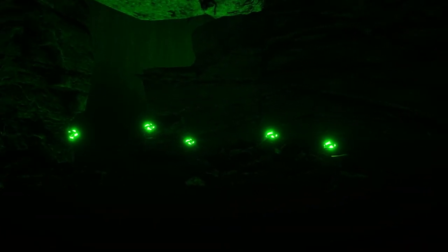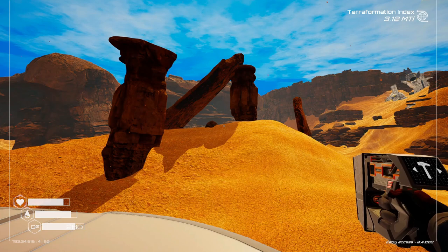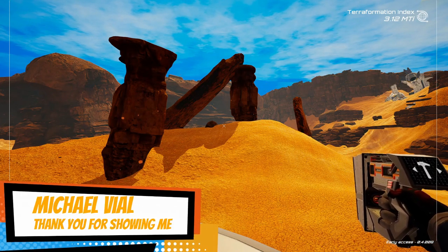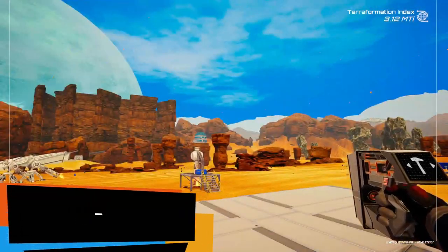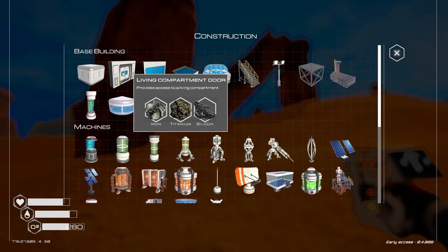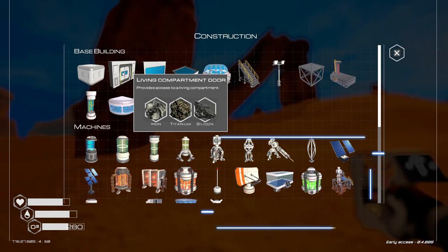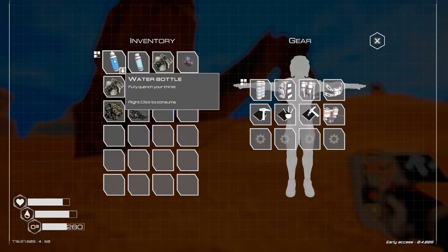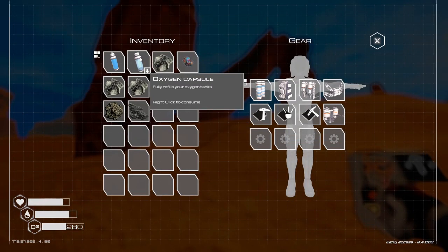I got just the spot for you. We're going to be using this rock formation right here as our fixed starting point. It's right on the ridge between the dry lake bed where just about everybody spawns and the big valley right here. You will need enough resources to build yourself a living compartment and a living compartment door. You're going to need three iron, two titanium, and one silicone for this. I do highly suggest that you bring a bottle of water and an oxygen capsule.